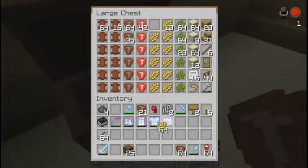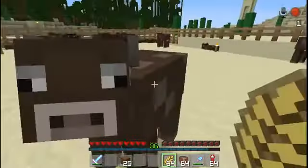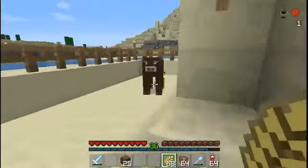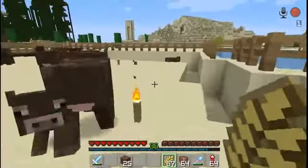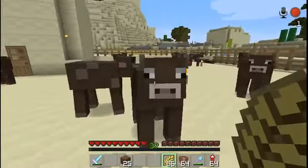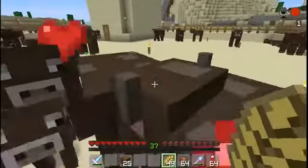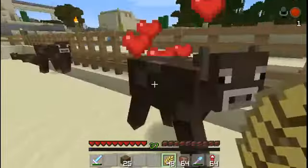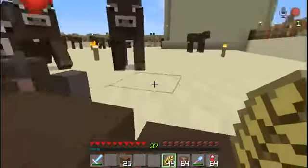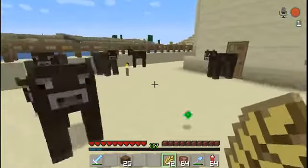The butcher shop isn't doing incredibly well overall, but we are turning a profit — maybe three blocks of gold a day on average, so not a huge return but still a return. It seems like some of my prices are still high; no one is interested in buckets of milk or wheat, so I dropped the prices on those but still not getting any action.